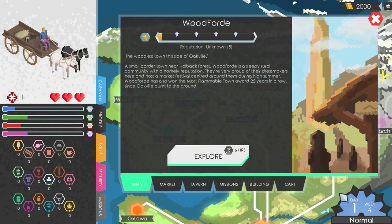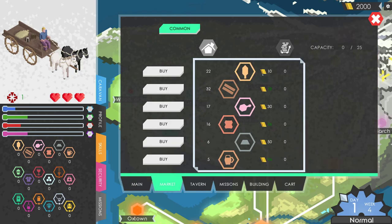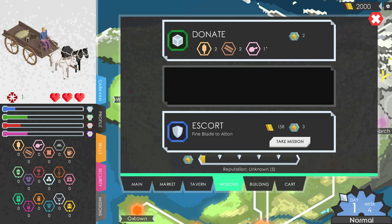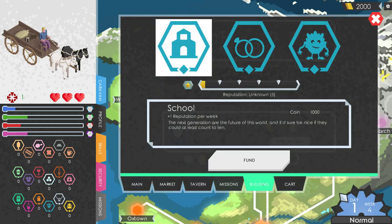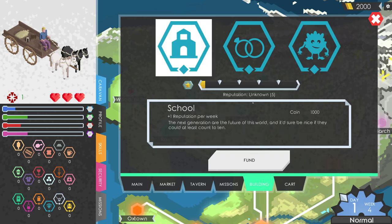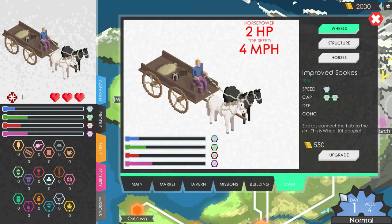So we'll spend six hours exploring and have a look at the market. Green means the price is below average. The tavern — I can hire a peasant called Archibald. I can donate resources to gain more reputation, escort someone for reputation and gold, or fund things to gain reputation over time. Reputation is clearly going to be a massive thing. I've got two horsepower with a top speed of four miles an hour, and I can upgrade my vehicle.